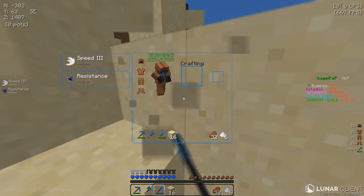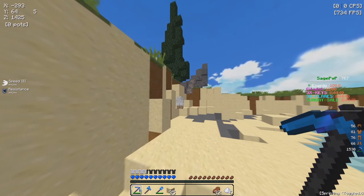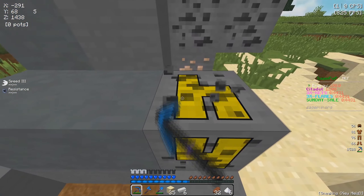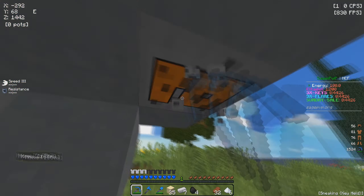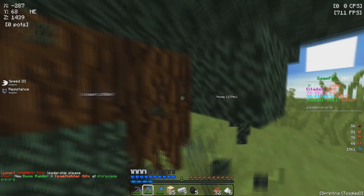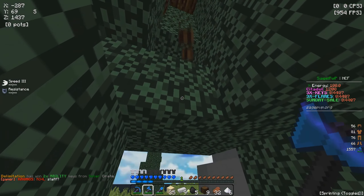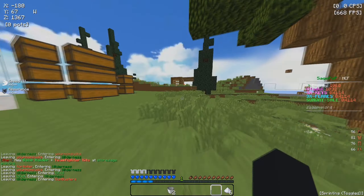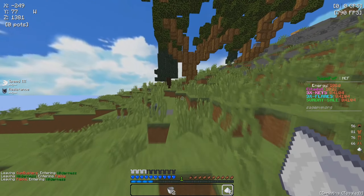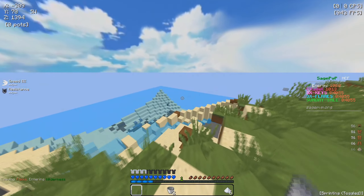We already came across a sand biome, which is very surprising — I didn't expect to see one this fast. I'm going to grab some sand and other materials. Wait — there's iron over here with coal as well, which is a coincidence. I literally just barely spotted it. On Sage PVP it automatically smelts, which is great. Make sure you get six iron ingots to craft two buckets, which lets you make an unlimited water source — very useful so you don't have to keep going out to find water.